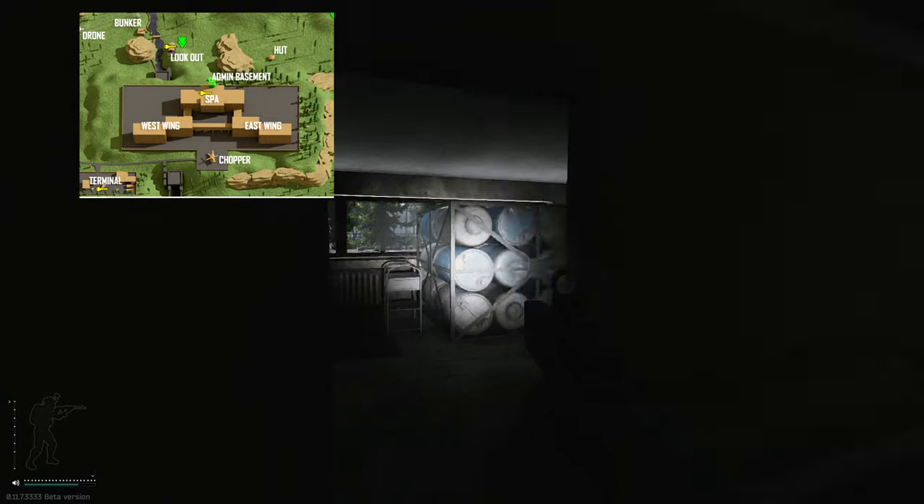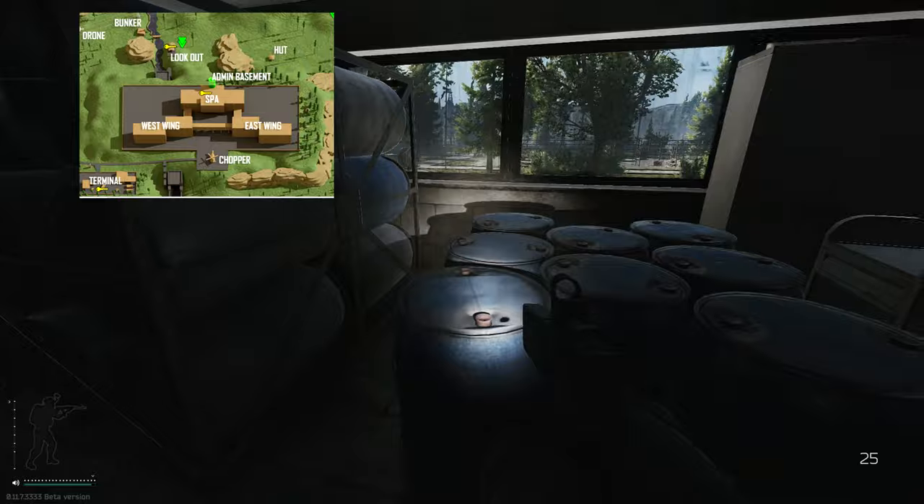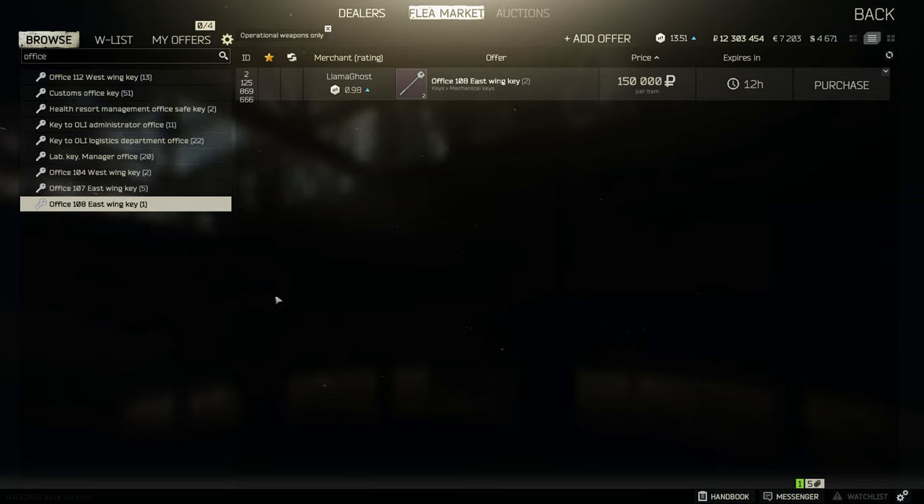On your left hand side you will see a door without any actual door, as this door is already open. That means this key is utterly useless. This key is currently going for 150k, but since the room is already unlocked, do not waste your time buying this key.